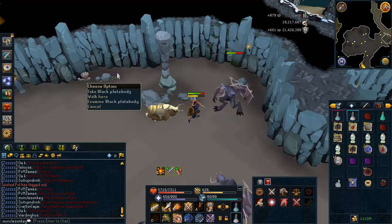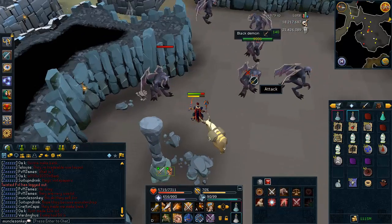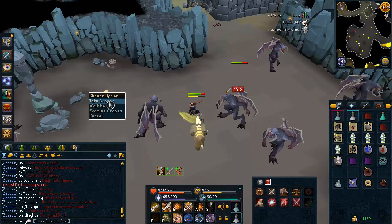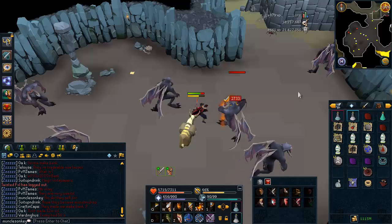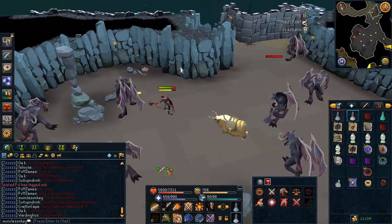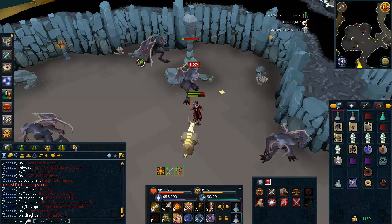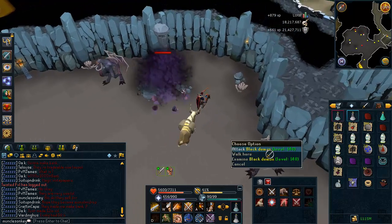We're going to check out Black Demons now. Oh — black plate body on the first kill! I like how in the behind-the-scenes video when they talked about buffing the drop tables, they said they were removing junk items. Grapes. Okay. These are some pretty odd drops so far. Black Demons drop a ton of black items — I guess Jagex thought they were being funny, Black Demons dropping black items. But they didn't drop black plate bodies before, so that's new, but that doesn't make it any less crap.